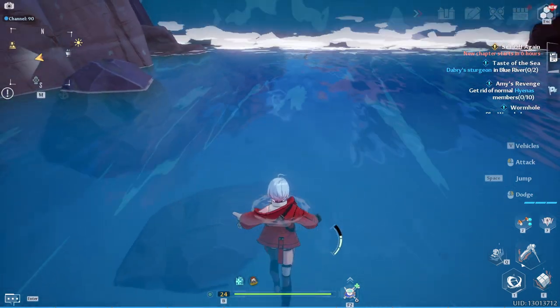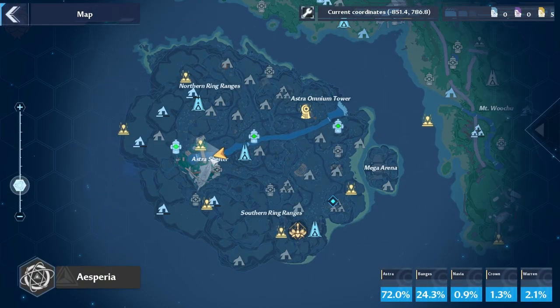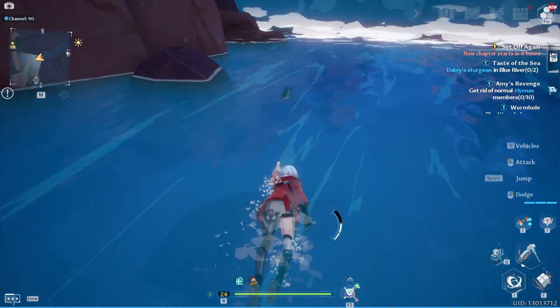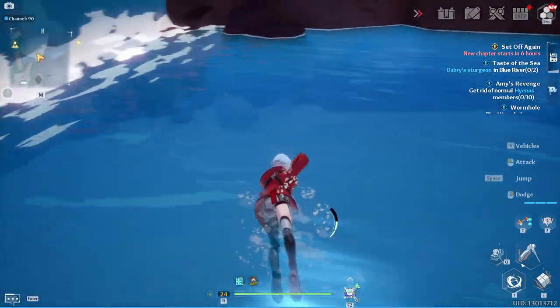Hey folks, Monkey King here. Today we're going to be discussing where to find Derby's Sturgeon in Blue River. The river in question is around here, which is by Rue and AR1, and as you can see right here, there's a sturgeon that was just right in front of us a couple of seconds ago.